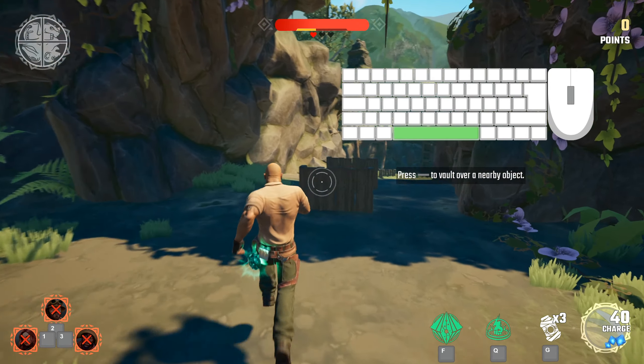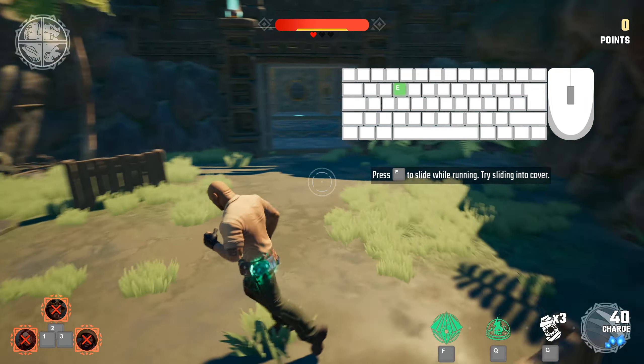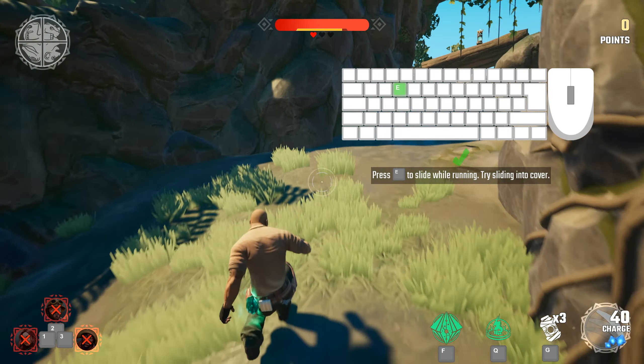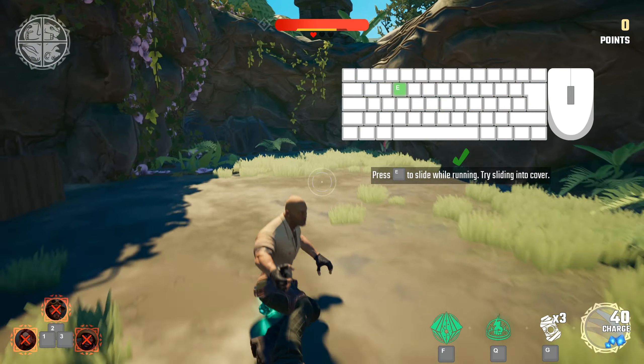When next to cover objects, press Volt to get over them. While moving, you can also press and hold Volt to make it over multiple cover objects. You can also slide in the open or slide into nearby cover. Look out for walls, fences, and tall objects to use as cover.